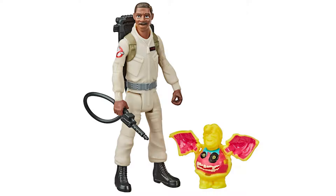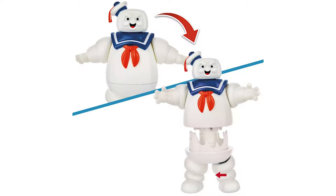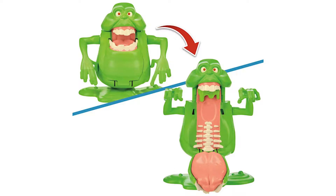It's the Stay Puft Marshmallow Man! Squeeze his legs to activate the fright feature, twisting his torso open to expose marshmallow-y innards. Made of ectoplasm, Slimer is a slimy thorn in the sides of the Ghostbusters. When Slimer's fright feature is activated, you can sit other fright feature figures inside the open mouth and pretend they're about to be slimed or eaten.